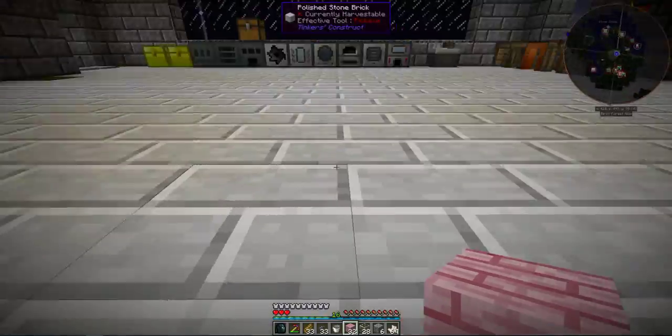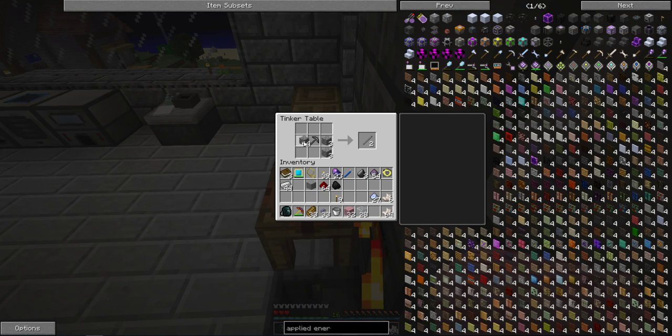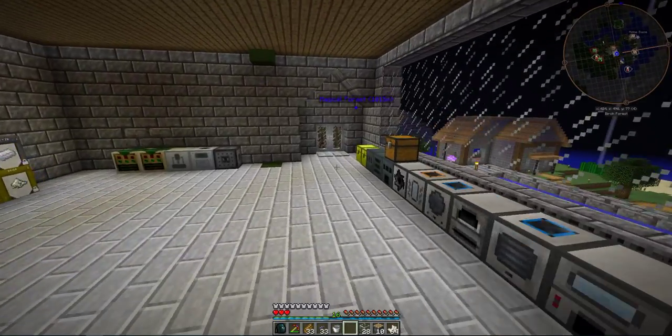I need cobble, and I thought I threw wood in here. Actually, we can use this pink wood. I don't even remember where I got the pink wood from — it was one of those trees added in by Natura. We'll just make a bunch of those, and now we've got to make them sticky.